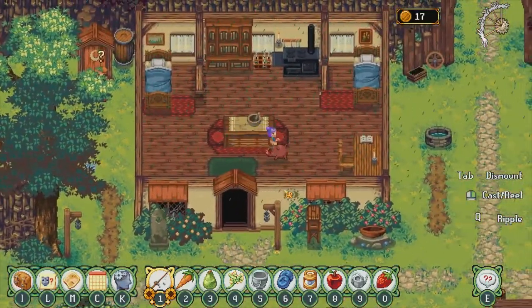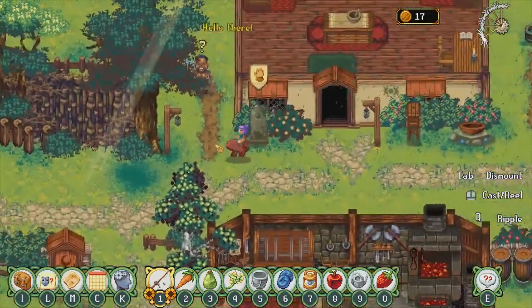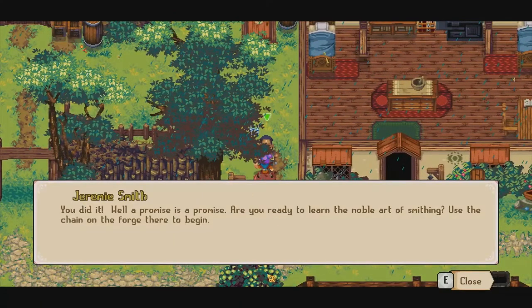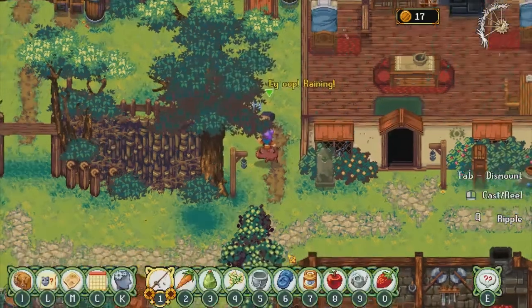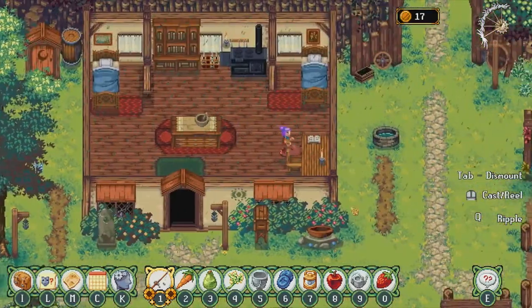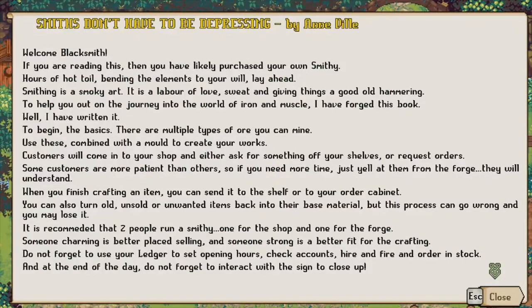Oh, I love the music right now. There you are, blacksmith! You did it! Well, a promise is a promise. Are you ready to learn the noble art of smithing? Use the chain on the forager there to begin. Oh, a sickle mold — a mold used for blacksmithing. Hey, you're raining. Smiths don't have to be depressing. By Anvil. Nice.